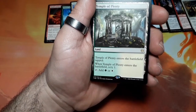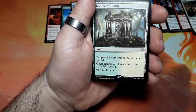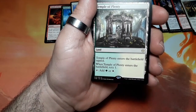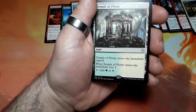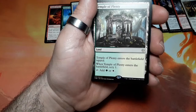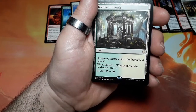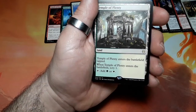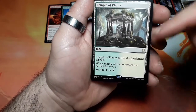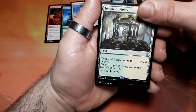And a Rare — it's a land. Temple of Plenty. Temple of Plenty enters the battlefield tapped. When Temple of Plenty enters the battlefield, scry one. Tap it for a green or a white mana. Okay, but I don't really understand why it is a Rare card.